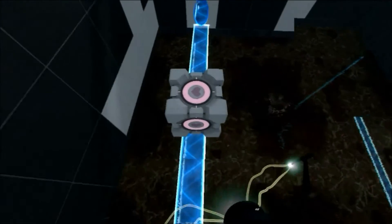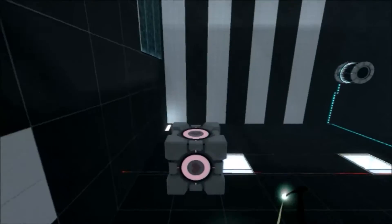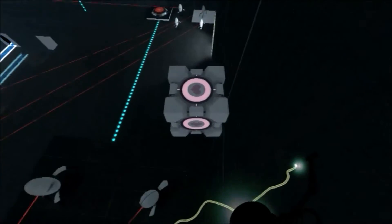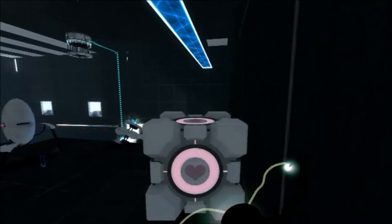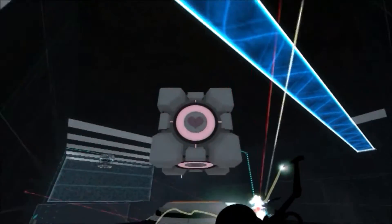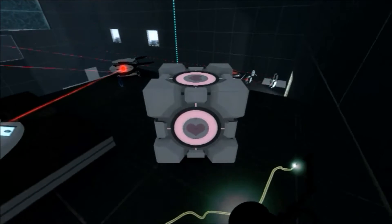First thing we gotta do — destroy those — oh, whoops. First thing we have to do is destroy those turrets down there. They don't look very nice. I'll just knock you down. Your turn. There we go.